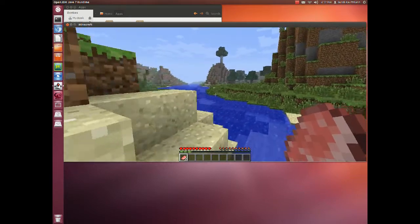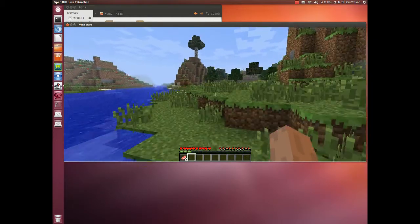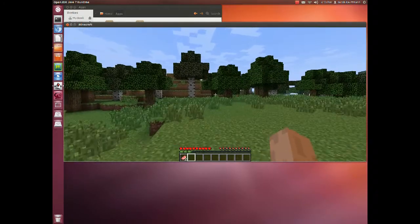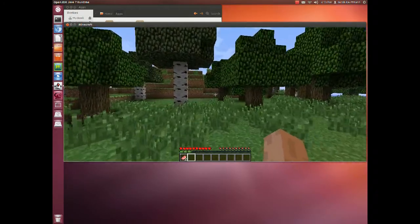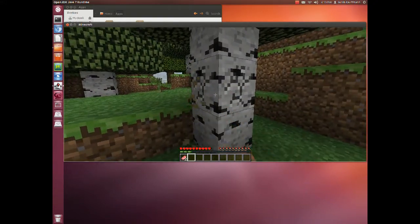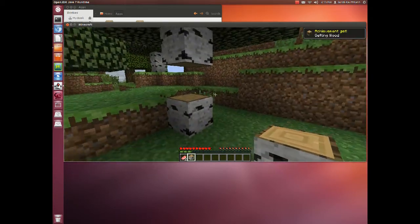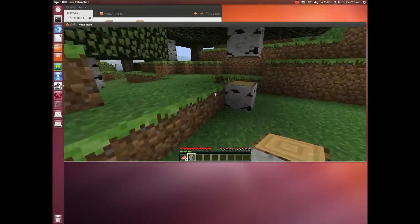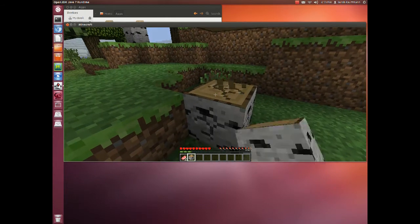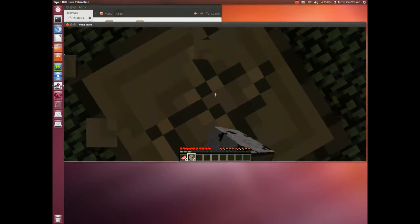And now we're going to head over to the nearest trees. You can do this in whatever order you want, as long as you get it all done. Here we've got a tree. You will notice there are different kinds of wood — there's birch wood, there's oak wood, and all kinds of stuff. But you don't have to worry about what kind of wood it is; they all behave the same, they just look different.